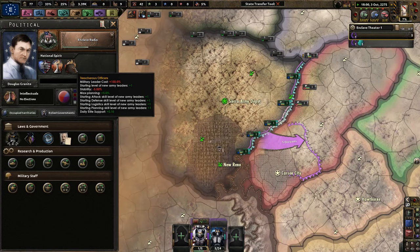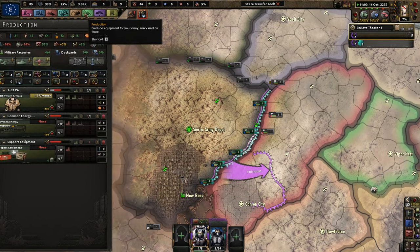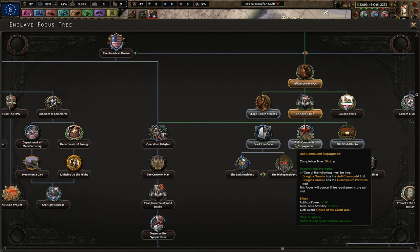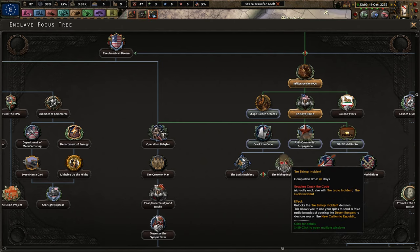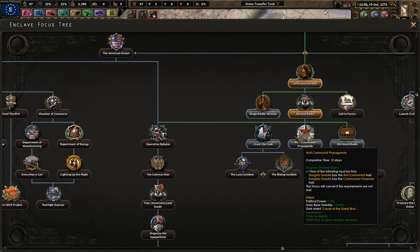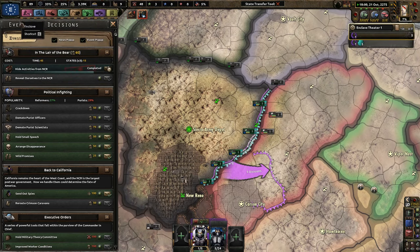Enclave radio — we're going to reform America. Right now we still get a daily change of 0.01, which is awesome. We're doing better, slightly, on power armor — it's going to take quite a bit of time before we can actually get there. More daily political power. We can do anti-communist propaganda for more stability and political power. Crack the code — we don't need to do that yet. Old world radio could be nice for more political power. 'Going Cold Turkey' — dealing with the Mordinos — we definitely want this.